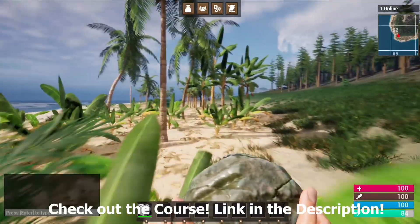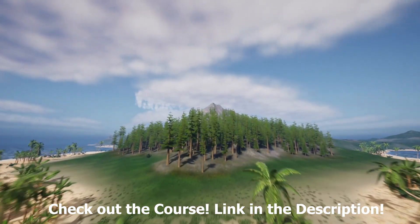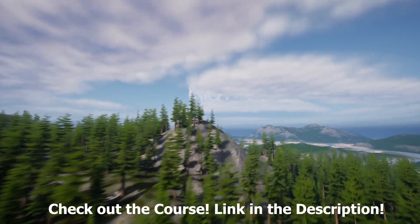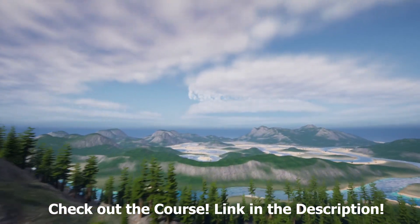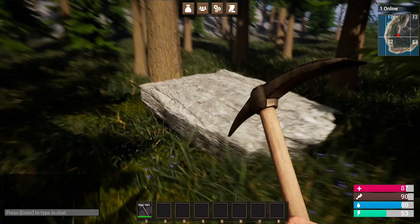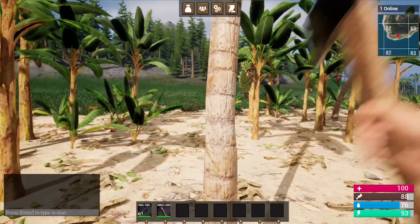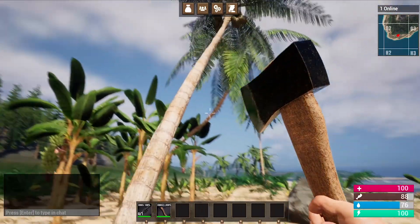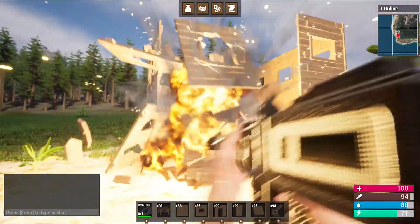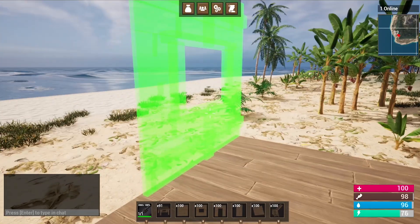The course shows you how to harvest various resources like picking bushes for berries and chopping down trees for wood. You can take those resources and craft them in your inventory into different structures that you can place down and build your own base. It's completely multiplayer replicated, so you can host a server and have friends join. I even show you how to integrate AI and create an open world map.